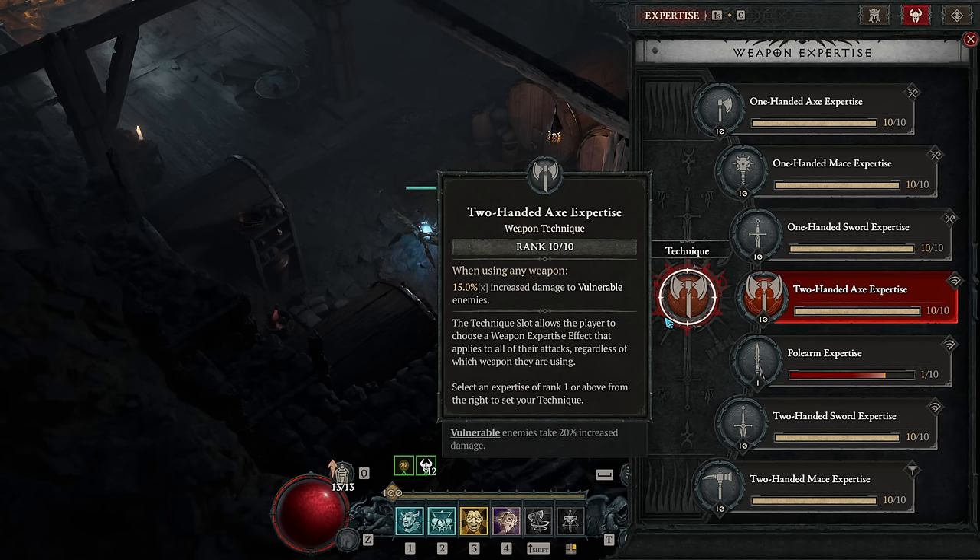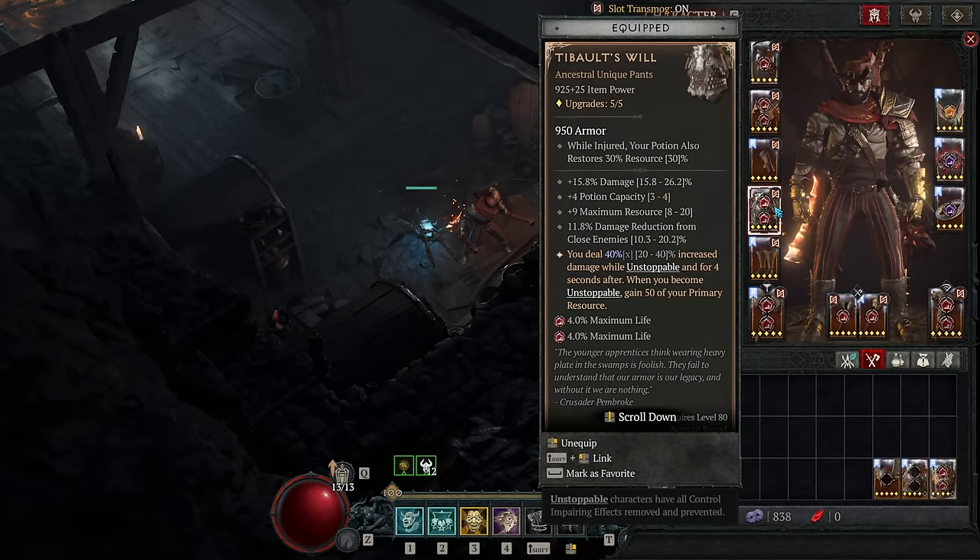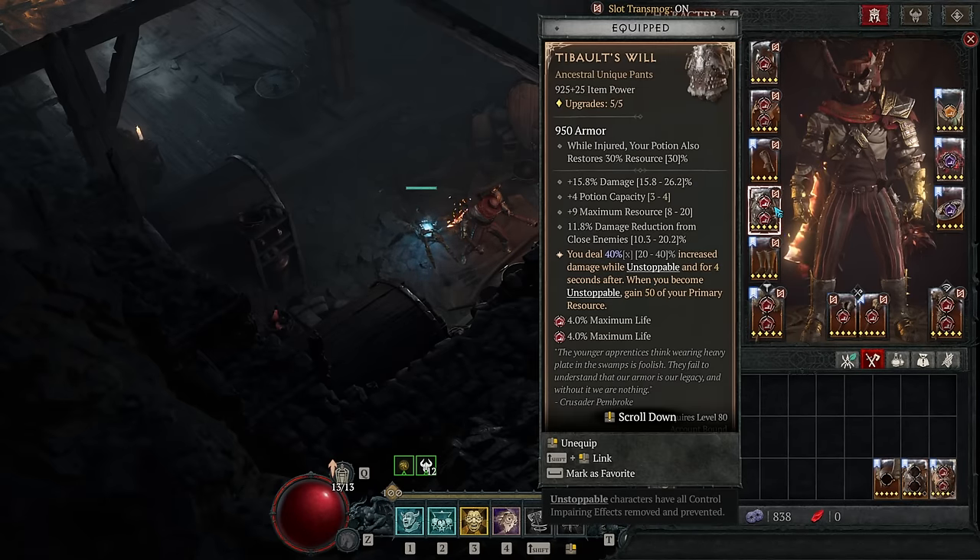We apply bleeding through other methods, so the best use of the technique slot is the axe technique for bonus damage to vulnerable enemies. Moving on to legendaries and uniques, starting with Tybalt's Will. These pants give you a 40% multiplicative damage boost while unstoppable and for 4 seconds afterwards. The new version of Charge has right around a 4 second cooldown as long as you hit 3 enemies, keeping this buff nearly permanently active. Tybalt's Will also gives you fury when turning unstoppable — and because Charge is just a momentary burst of unstoppable, you get the fury boost every single time you use it.